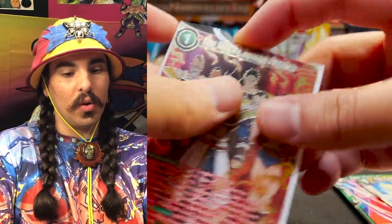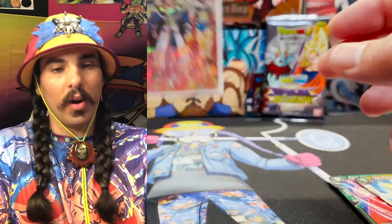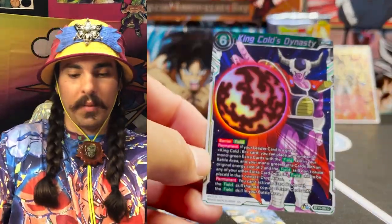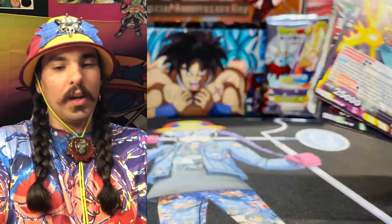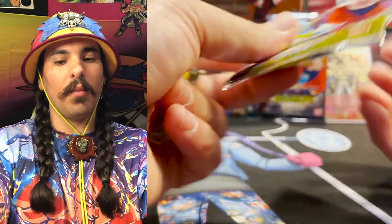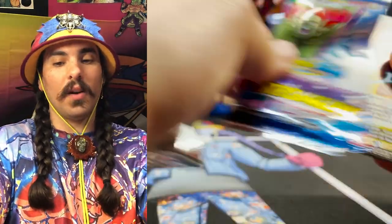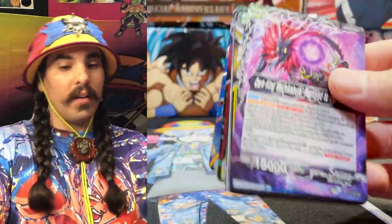Of course we've got to put it in a custom Joku DMD sleeve from Your Playmat. If you guys haven't heard of Your Playmat, check them out — use my promo code in the description below to save yourself 10%. You can get your own custom sleeves, or get my custom sleeves, and enter a giveaway I'm having on my Instagram. Follow the link in the description below for a chance to win some custom Joku DMD sleeves. Using my promo code also helps the channel out, so I greatly appreciate that.